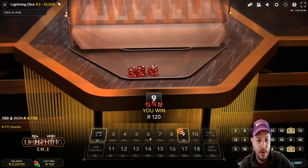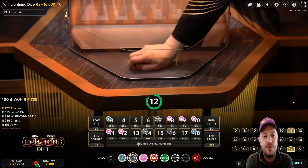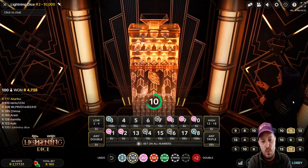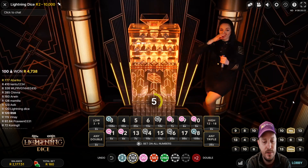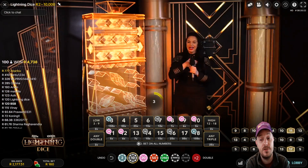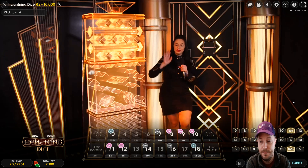These numbers are proving to be pretty popular, this little batch of numbers. If I was a more conservative player I guess I would just be backing 8 to 12 - I think that's probably the way to go here. Just play for as long as you can and hope that the lightning strike is gonna go your way.